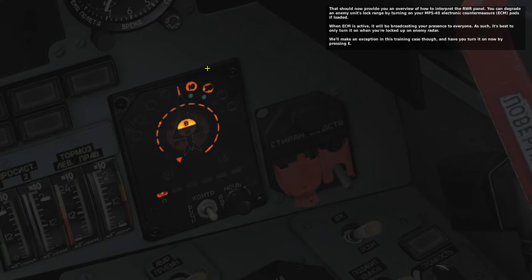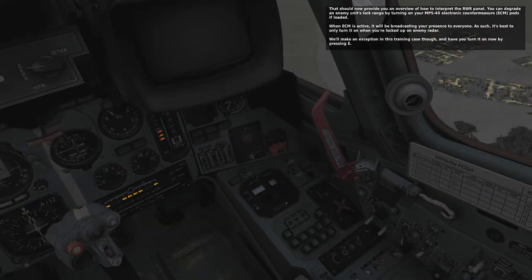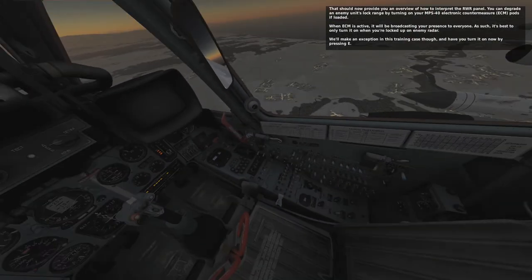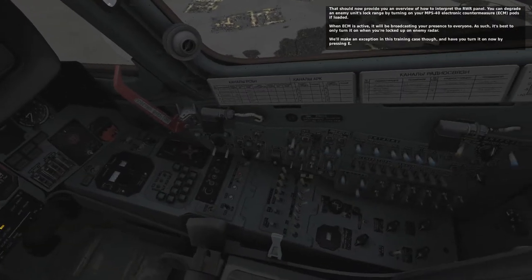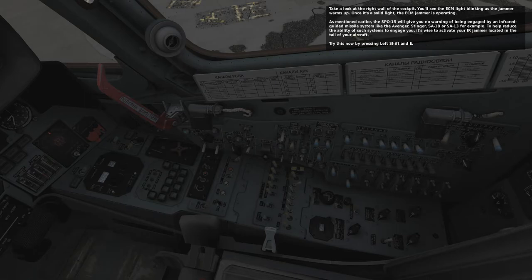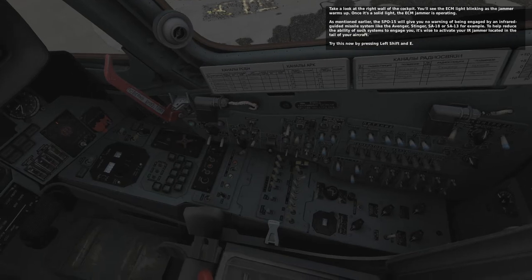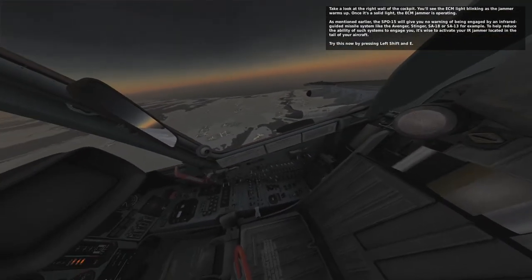That should now provide you an overview of how to interpret the RWR panel. You can degrade an enemy unit's lock range by turning on your MPS-40 electronic countermeasure pods, if loaded. When ECM is active, it will be broadcasting your presence to everyone — so it's best to only turn it on when you're locked up by an enemy radar. Turn it on now by pressing E. Take a look at the right wall of the cockpit — the ECM light will blink as the jammer warms up, and once it's a solid light, the ECM jammer is operating.